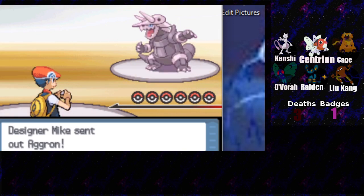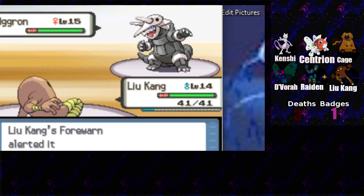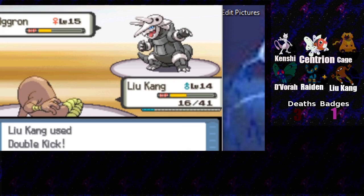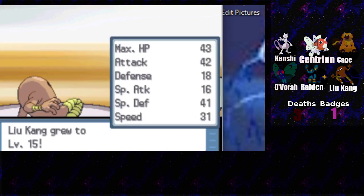Our first test is against an Aron - I think we can handle this. Just one kick should do it, but I don't know if Luke Kang is faster, so let's go for a double kick just for the double hit. We are faster than an Aron - but that was close. Our physical defense with Luke Kang is actually not that great, so our idea is to hopefully go first all the time. I might give Luke Kang the quick claw to make sure we definitely go first.